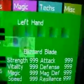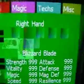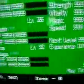This is the status screen. Right here will be where you look at your equipment. There's your left hand, right hand, armor, head, and accessory. It will have actual graphics and these will be real values.